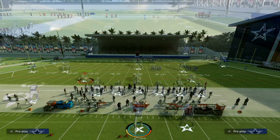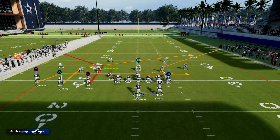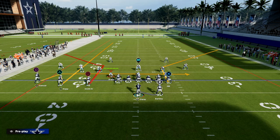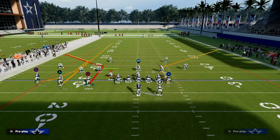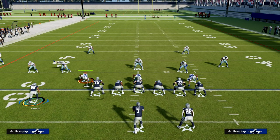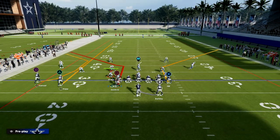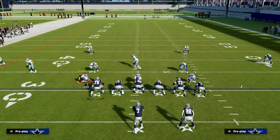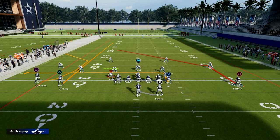The setup is basically this: we are going to streak our number two receiver Cooper Cup, we are going to C route Devo Samuel, we're going to motion Steve Smith across the formation, and then I like to take Taysom Hill and put him on an in route. Really simple route combination — you only need Outside Apprentice to create this — and this is going to attack man and zone coverage really well.